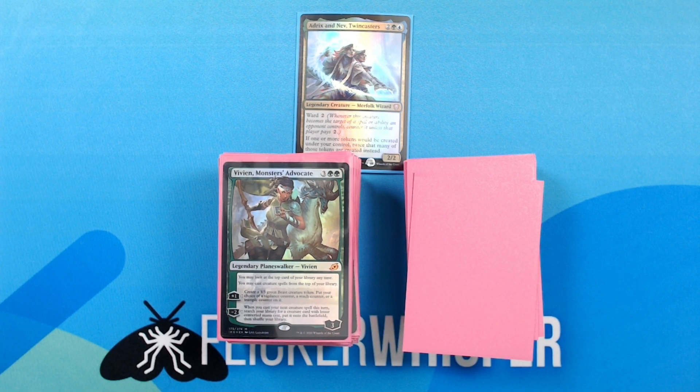Vivien, Monsters' Advocate — 3 green green for 3 loyalty Legendary Planeswalker — Vivien. You may look at the top card of your library at any time. You may cast creature spells from the top of your library. Plus 1: create a 3/3 green beast creature token, put your choice of a vigilance counter, a reach counter, or a trample counter on it. Minus 2: when you cast your next creature spell this turn, search your library for a creature card with lesser converted mana cost and put it onto the battlefield, then shuffle. Really nice way to reach forward into our library a little bit for creatures, and she creates creature tokens for us as well. That was all for planeswalkers.